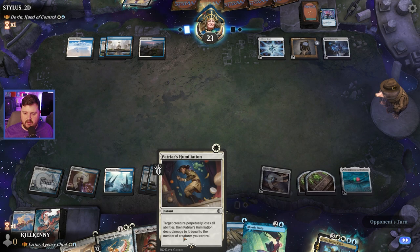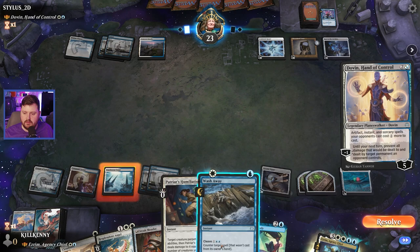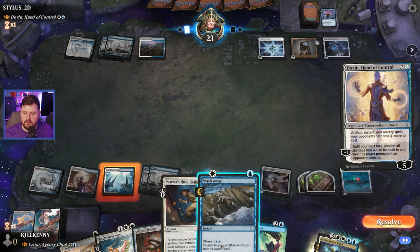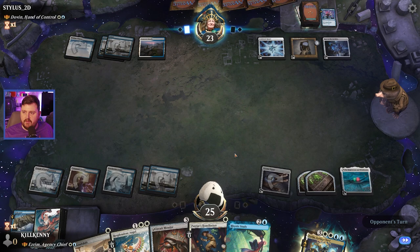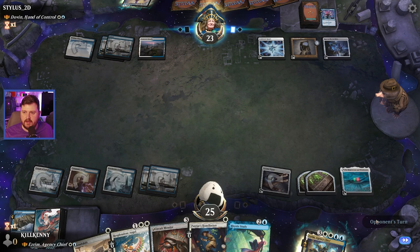We have the Wash Away. It needs two blue pips — we can't cast it yet. We have the Patriarch's Humiliation if we need it. Is this where we Wash Away? Do they have a counter to our counter? Only one way to find out. I assume they probably have a counterspell — they don't. I'll have to give it to Azorius for not running a million counterspells.